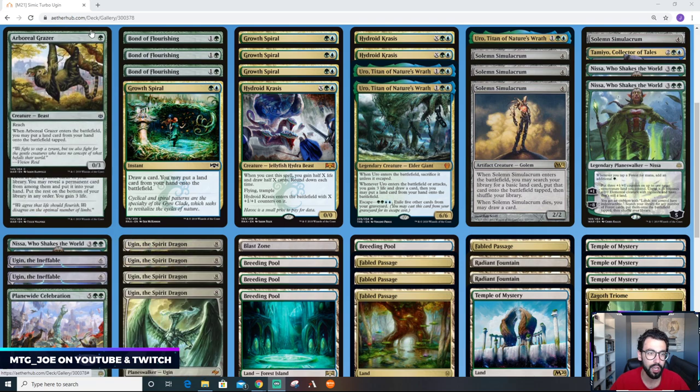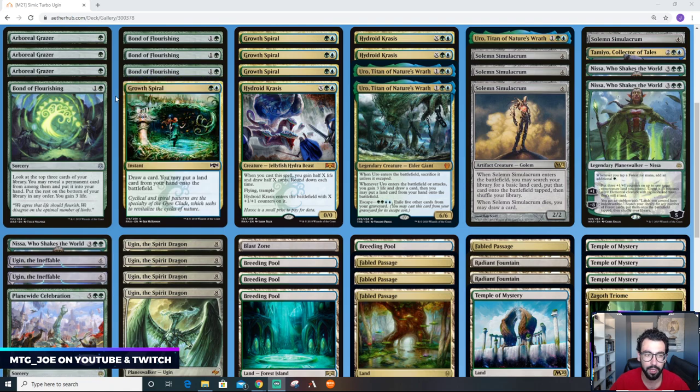Going through the cards: 3 Boreal Grazers each put an extra land into play, and we're playing a higher density of lands in this deck. Bonds of Flourishing is something I wanted to try out. Generally these decks win the long game by having more powerful top-end threats, so we want to bridge to that long game. Bonds of Flourishing gains you life early on, and also helps you dig for a permanent — a creature, a planeswalker, or a land. We're putting lands into play with Boreal Grazer and Uro, but you also need to refill your hand.